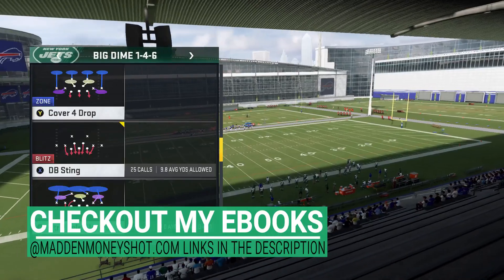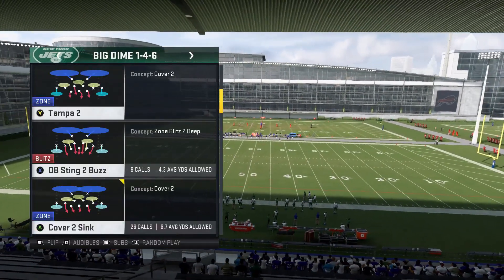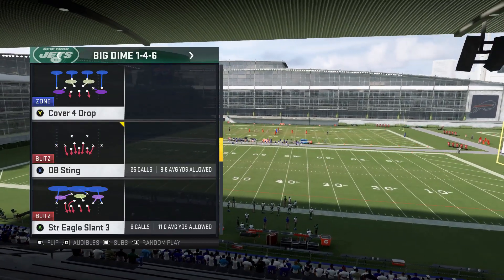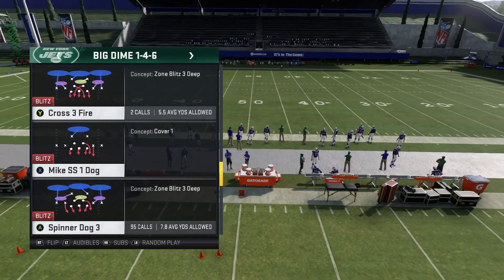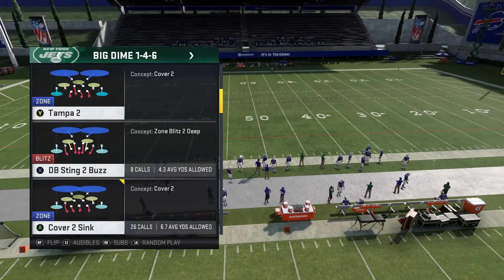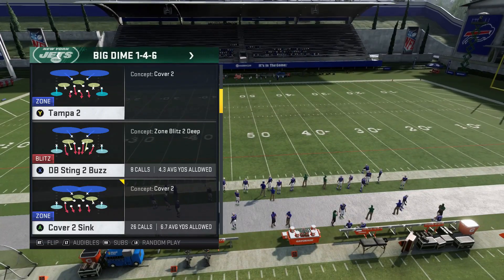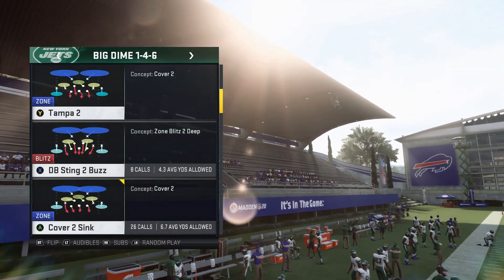I'm going to show pretty much three plays that I use in a scheme. I've already put out some blitzes from this, including the Spinner Dog 3 and the Crossfire 3 I put out a while ago. The Dime 146 is one of the better defensive formations in the game, as long as your opponent isn't a run-heavy player. This is a pass-heavy defense, obviously.